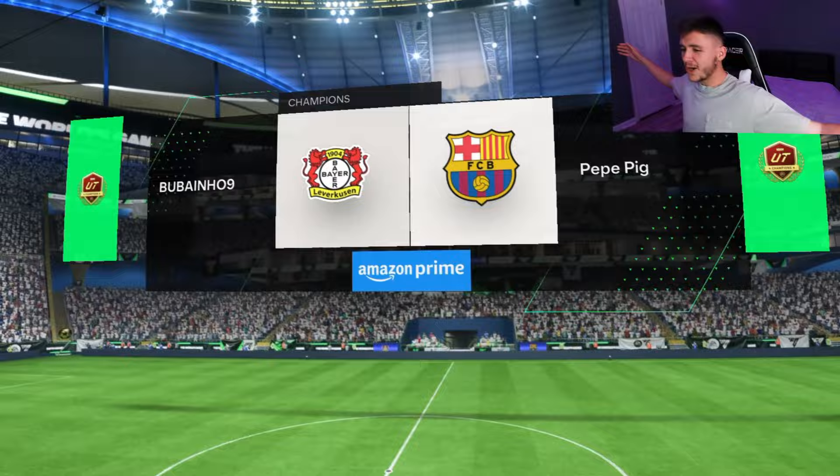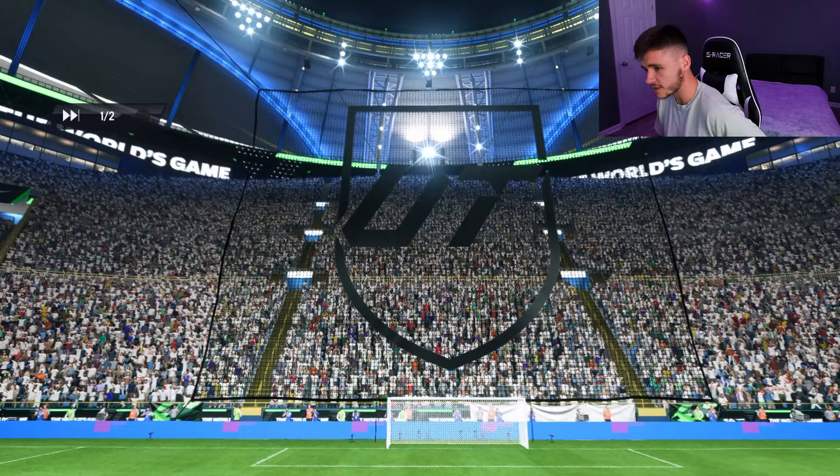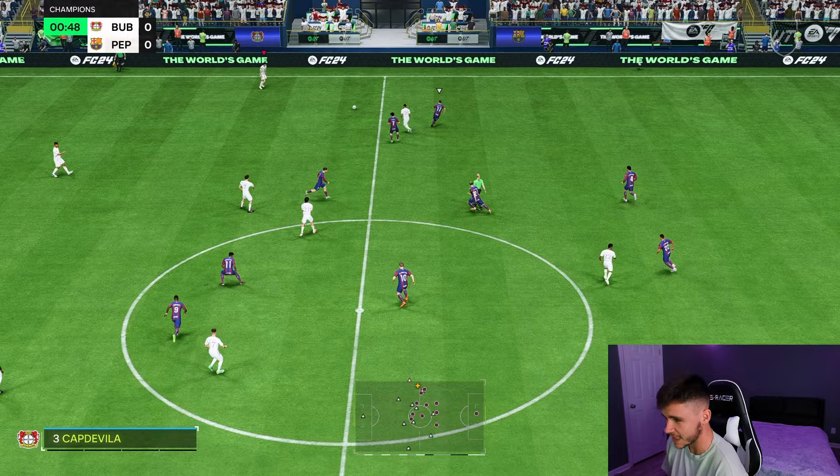All right, boys, here we are jumping into game number one using Tovan. Let's go ahead and see who we're coming up against — Vasquez, Varane, De Jong, DePaul, Kubo, Rodrigo, Cornet, De Bruyne. It's a solid team. If you guys do remember in previous FIFAs — pretty sure it was FIFA 19, FIFA 20 — Tovan had some pretty decent cards and he was really OP in game. So hopefully we can see more of the same in EA FC 24.